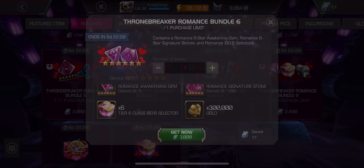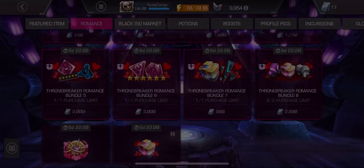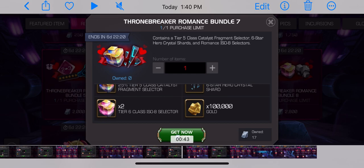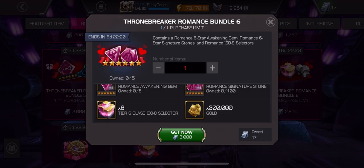And then there are 50 to 60 six star six stones and the awakening gem — but then there's relics. Yikes, I do not care about relics. This offer specifically — a hundred bucks for a generic six star awakening gem and six stones — this is a B offer. It's one of the better ones there, but I'm disappointed with Thronebreaker overall.